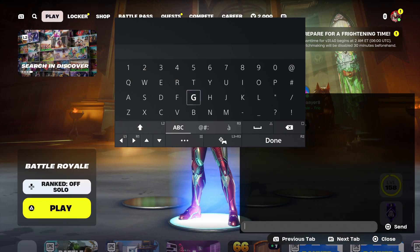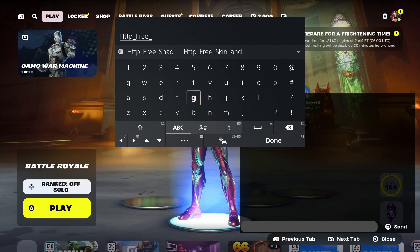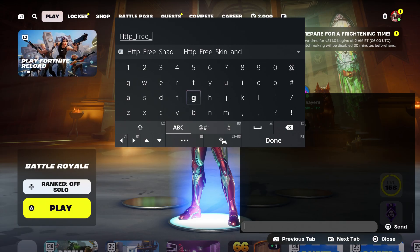Once again, guys, at this moment, make sure you enter this code: H-T-T-P. A lot of people are going to do this because they are definitely getting free skin left and right. Put underscore, and trust me, this works with the Halloween Horror Night — it works with everything. So please follow the steps.